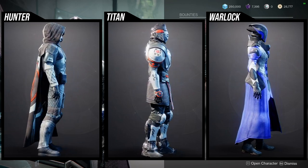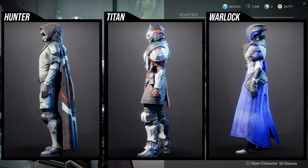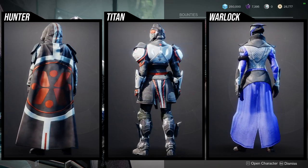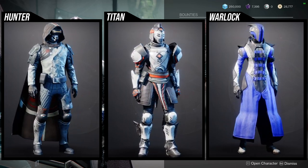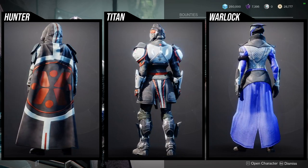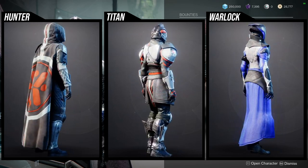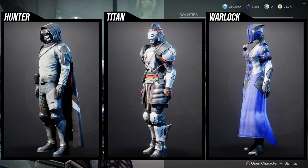As for the armor, I've already reviewed all of it in the Ada video. Real quick for Hunters: the helmet is unique, the arms and chest piece are definitely worth a pickup, and the cloak and boots are trash. For Titans, everything but the boots is trash — I think the boots are really good for a Mongolian inspired look, but the orange on everything else doesn't change color. For Warlocks, the chest piece and helmet are really cool, but the boots, arms, and bond are kind of whatever.